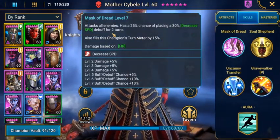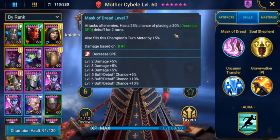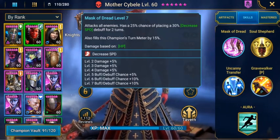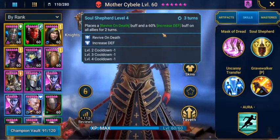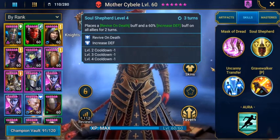I've got her booked out. It attacks all enemies and has a 25% chance of placing a 30% decreased speed debuff for 2 turns. Her Soul Shepherd places a Revive on Death buff and a 60% increased defense buff on allies for 2 turns.